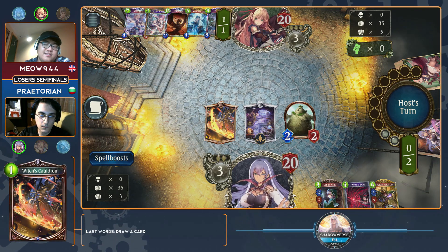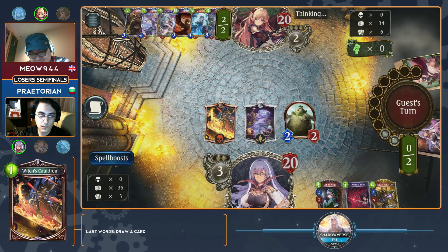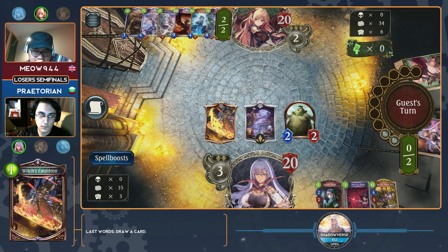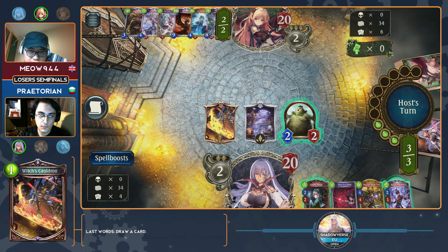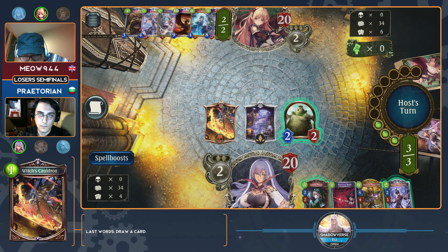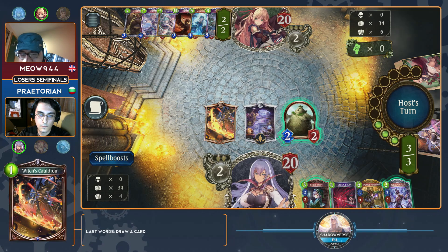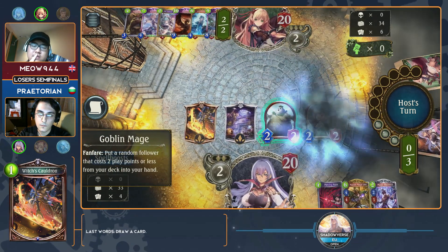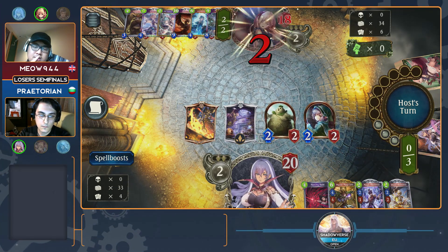An Elf Twins Assault can blow past it too. Mage of Nightfall — what is the greatest source of damage within these early turns? It is that Mage of Nightfall. And we don't even know if Praetorian's playing Mage of Nightfall. Against Neutral Force, against Meow's list, I probably would go with the Magic Illusionist here just because it is harder to kill and it plays around Elf Twins Assault a little bit — but looks like he's going with the Mage instead. This is fine too because this will set up for a great turn 4 play.